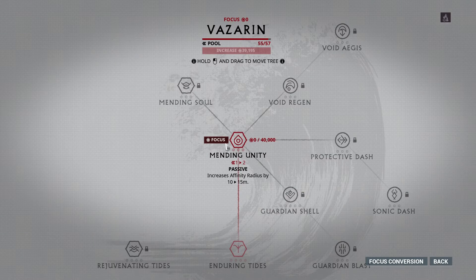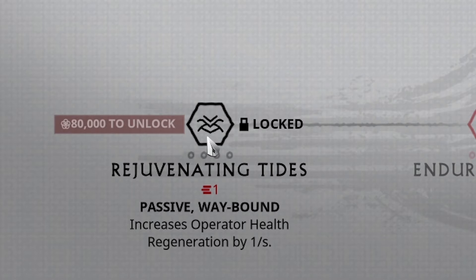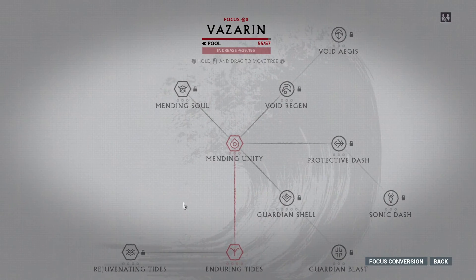Finally is Vazarin — probably the most useless school that nobody really uses too often unless you're a main healer. This school is all about healing others and yourself. Mending Unity increases affinity range, which is only useful with shared affinity links, and you can also heal as Trinity from farther away — but it's very niche. The waybound passives are Enduring Tides and Rejuvenating Tides. Rejuvenating deals with regen and Enduring gives more health to your Operator. It's a really niche healing school that works best with Trinity — that's why it's the last one on this list.